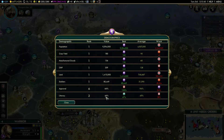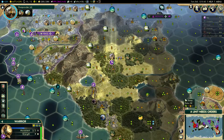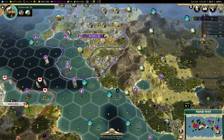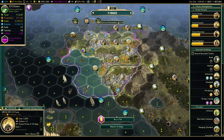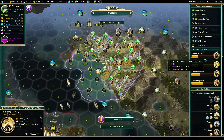Shoshone are leading though — we are one tech behind the Shoshone. Let's send this unit back to avoid any more barbarians spawning there, then go back to Venice. Venice is nice and big, I like that, but it's not really growing that much.